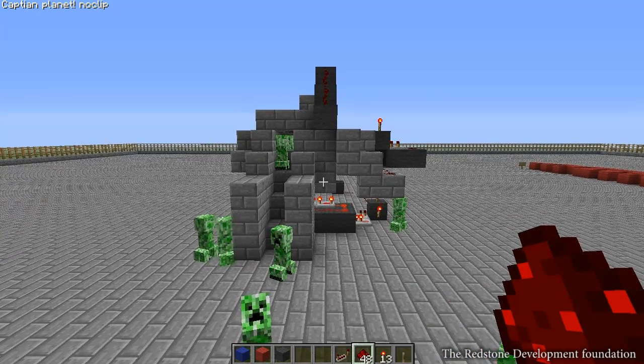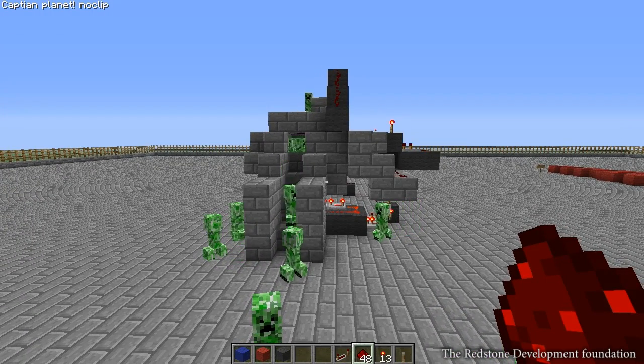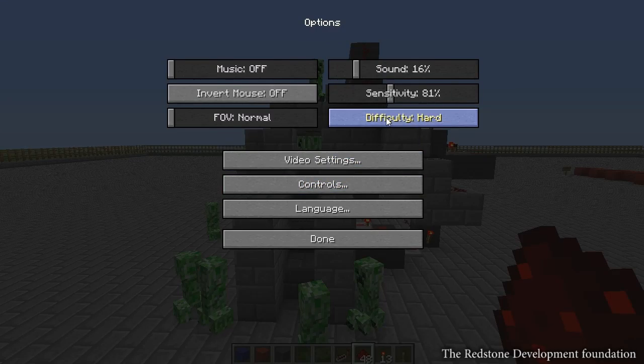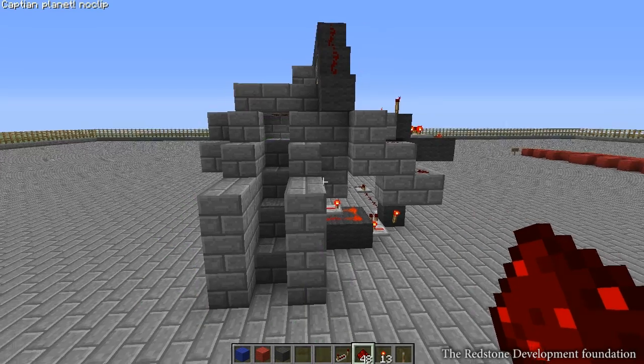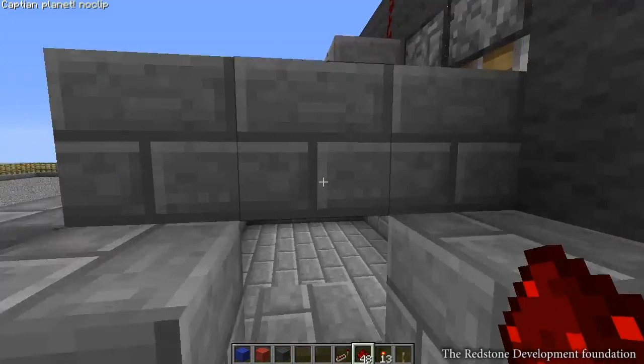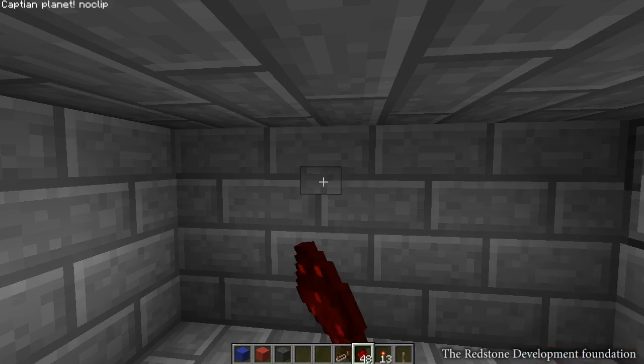As you can see, don't use creepers as traps — they're just not a good idea. I'm actually just going to switch it back to peaceful. That particular trap, which is almost impossible to get out of alive — that's what was meant to happen. It was meant to close up and you're meant to walk out, but I didn't expect there to be that many creepers.